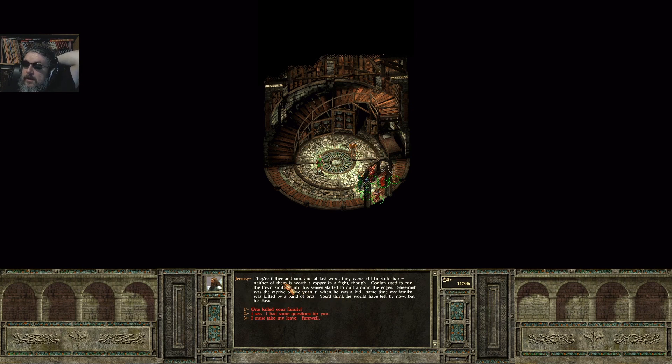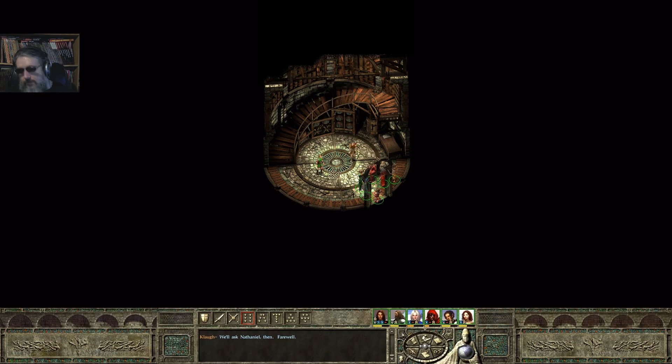Who are Shemish and Conlin? They're father and son — at last word still in Kaldahar. Neither is worth a copper in a fight. Conlin used to run the town smithy. Shemish was the captain of the Yonti when he was a kid, same time my family was killed by a band of orcs — killed my father and my sister right in the mill to the northeast. This is the kid we saved in Icewind Dale 1. I hid in the basement during the attack and heard my family begging for mercy, then listened to the orcs tear apart our home looking for gold. I'm sorry for your loss. Can you watch over while we rest? Germsy says he has to keep watch — ask Nathaniel instead. I'm going to wrap this up and we'll see more in the next episode.